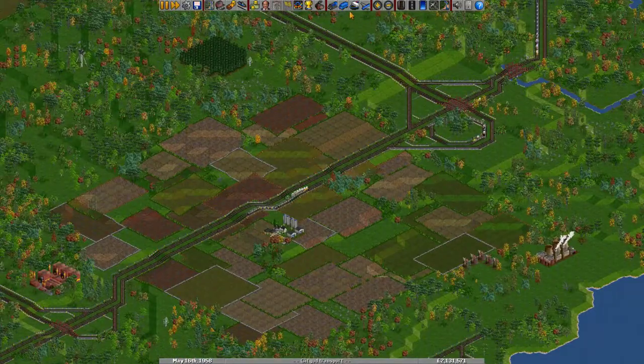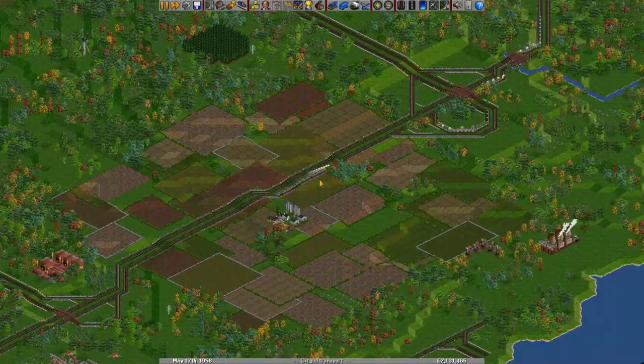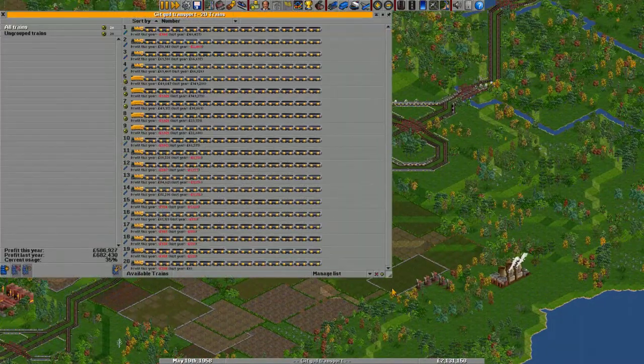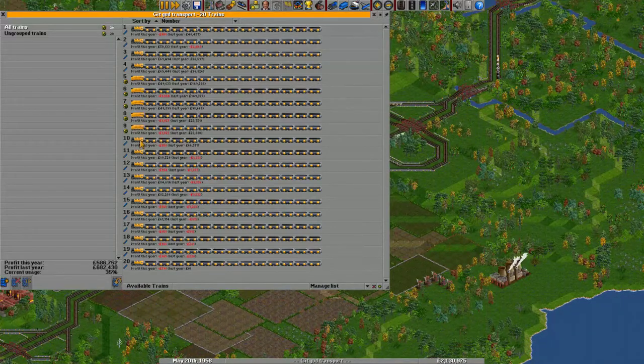Something else that has happened is that a new train has been invented. Some of the trains are still older and a little bit slower, and we wouldn't want our newer trains to be stuck behind one of these slower trains because then they would have to wait for red signals all the time. So in one of the next episodes I will show you how to replace all your trains with a newer type — this is something you'll probably have to do quite a few times, so it's a good trick to know.